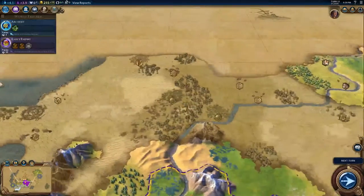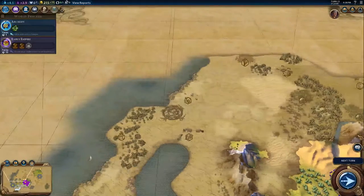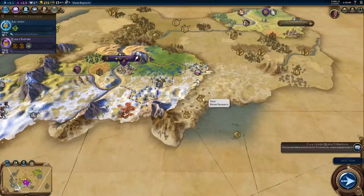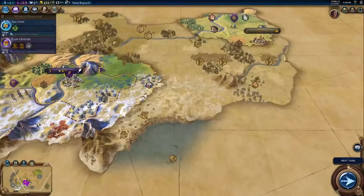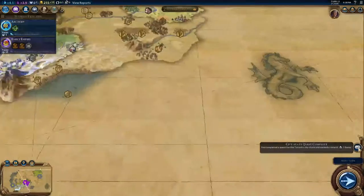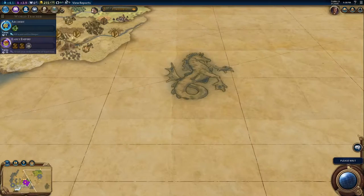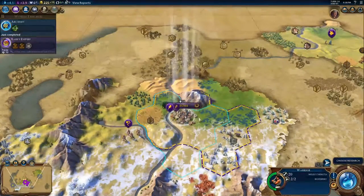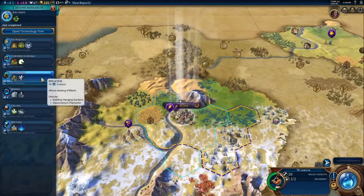I don't know where I would go. I guess I need to go to this shore here. Sheep and ivory. Deer. Maybe I want to go to this one. There's nothing down here either. I need to see where this shore is — I'll have to go around, I guess. City State quest complete! Completed a quest for the Toronto City State and earned a reward — an Envoy. Cool. I shot an arrow into the air, it fell to earth, I knew not where. Astrology — irrigation. I need irrigation for those dyes when I get there.